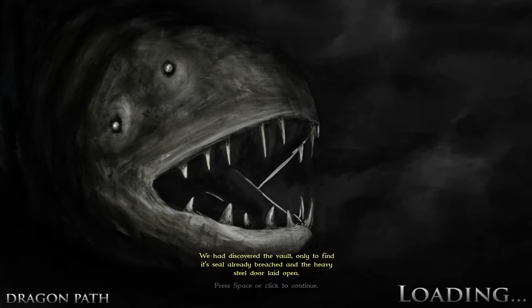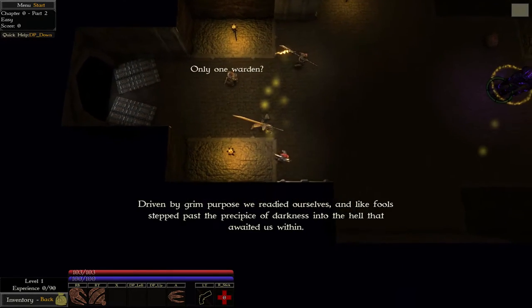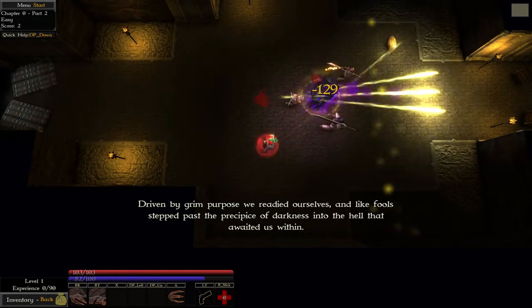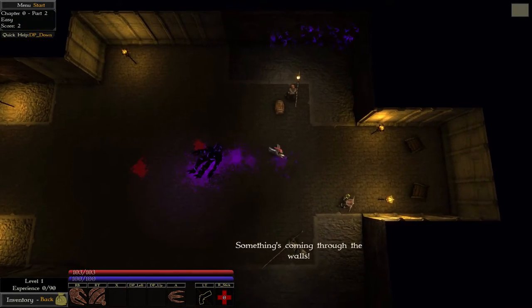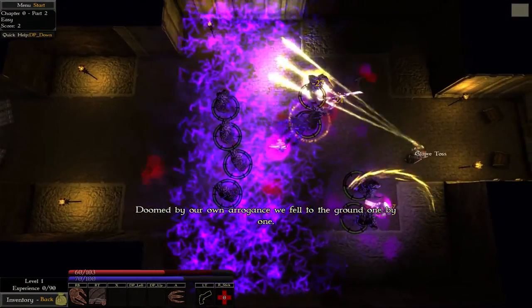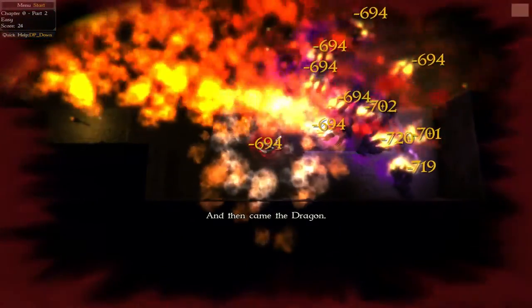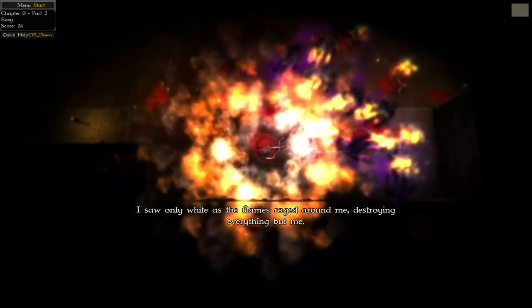So these are my people I guess. We have discovered the vault, only to find the seal already breached and the heavy steel door laid open. This is the vault or whatever. Something's coming through the walls — oh god. And then came the dragon. I only saw white as the flame raged around me, destroying everything but me.